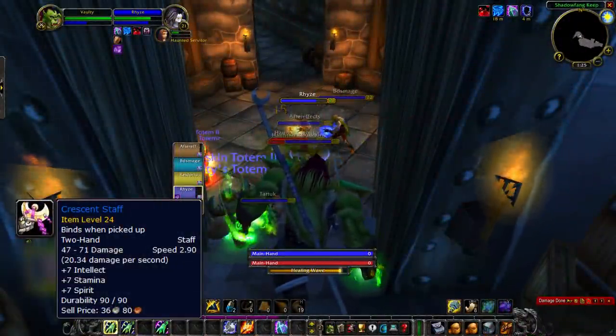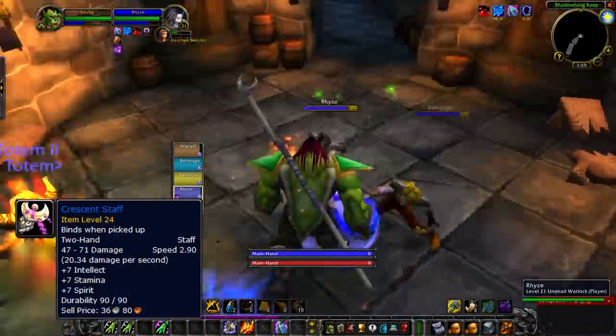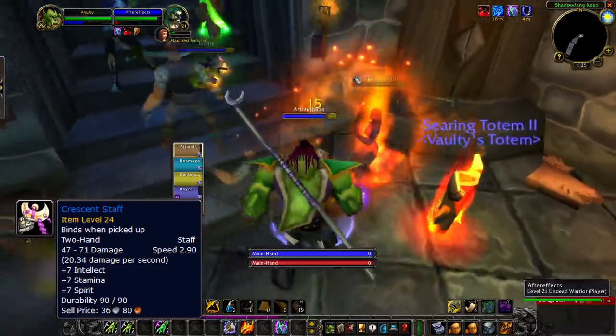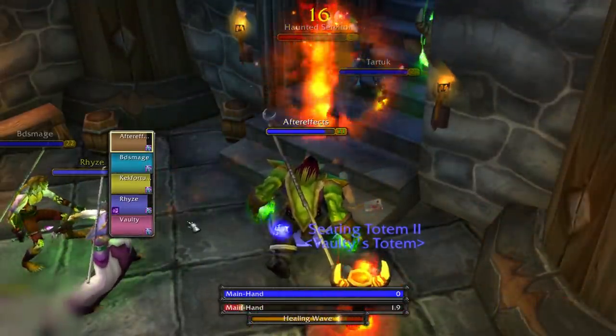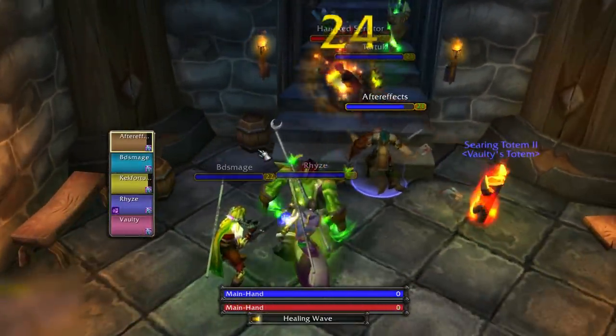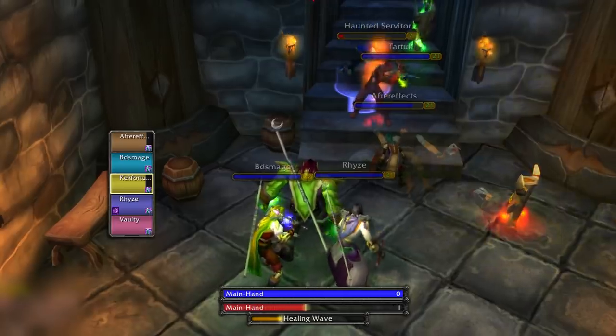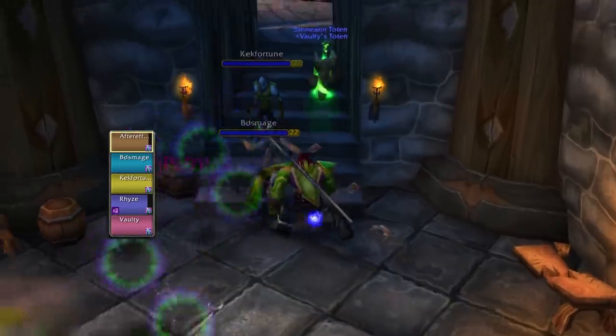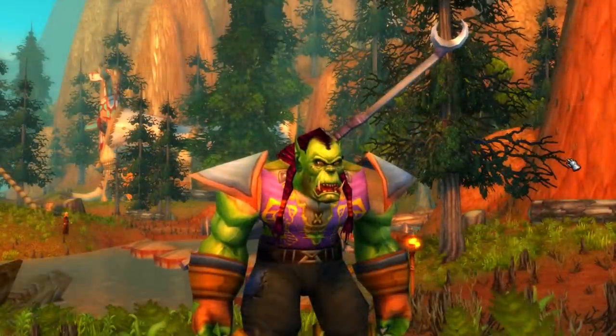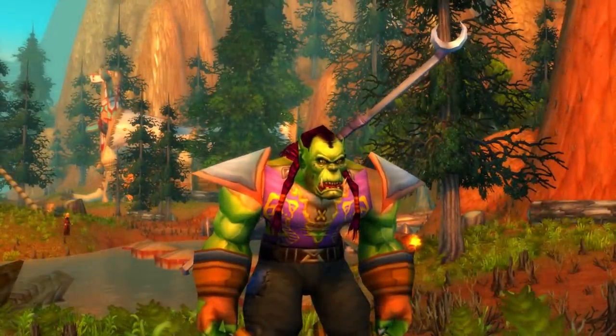In addition it's got some decent stats: 7 Intellect, Spirit, and Stamina, so even for a mana-based class this is useful. I think every class in the game will benefit from getting this — whether you're a healer, a mana-based DPS, a hunter, or a warrior. No matter who you are, this is just a very good two-handed weapon. Make sure you look out for this if you're around level 20 on the Horde.